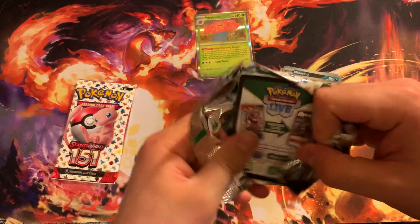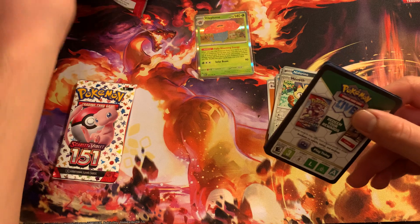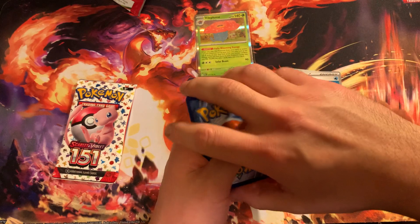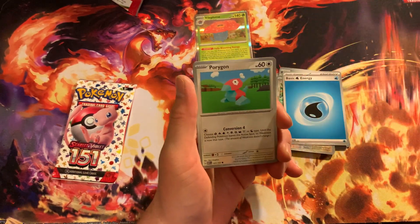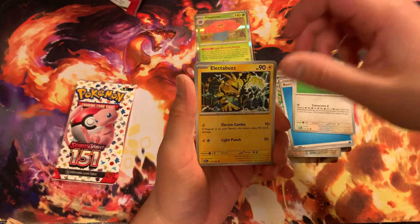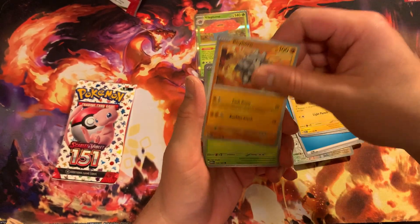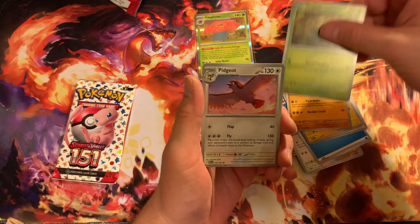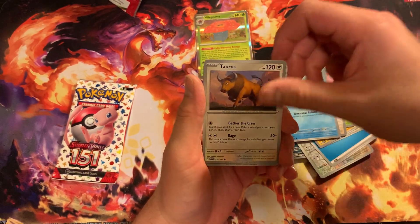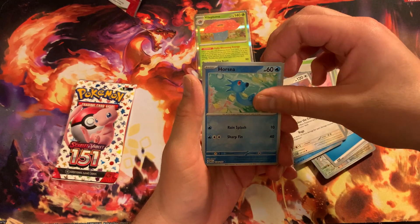One more pack to go after this one — let's see what we can pull today. Let's do Fire. We've got a Water Energy. All right, so today we've got a Porygon right here. I like the Buzz. Got a Rhyhorn, Tangela, we've got Pidgeot, Aerodactyl, Tauros. Oh, we've got a Horsea Reverse.